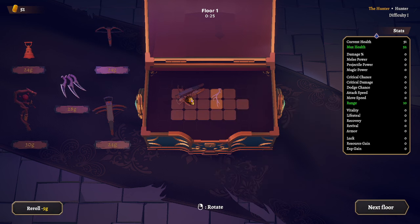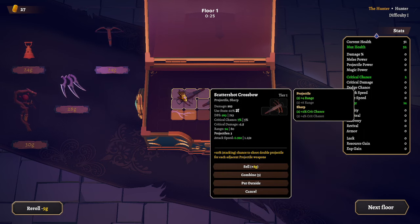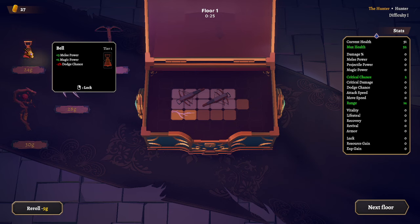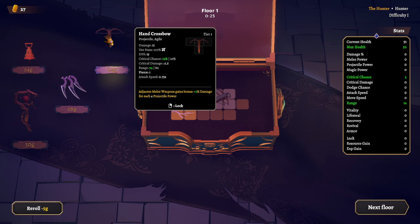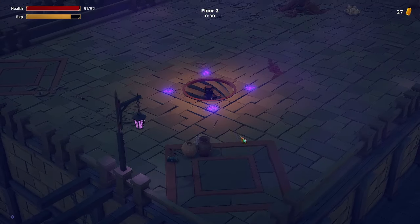I want to try and grow in this direction here. I'm going to move this right here, put that right there. I don't have enough — no, I do have enough, right there. I'll put this right there, and now those two are getting buffs off of each other. Dodge chance, melee attack, magic attack — I don't really need that. I don't have enough space for that, so I'm not even going to bother rerolling. I'll hold off and see what we can do.